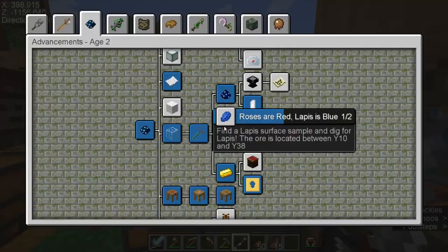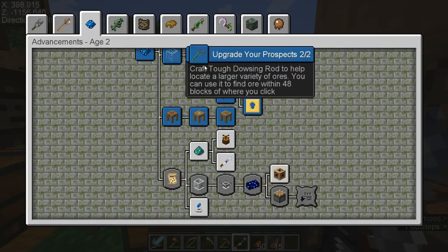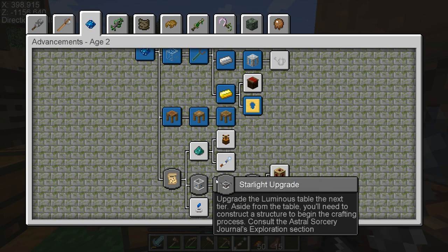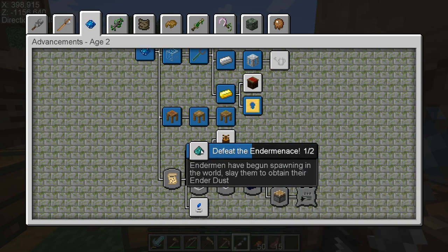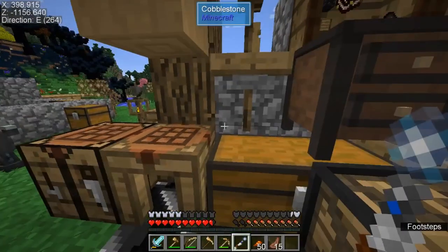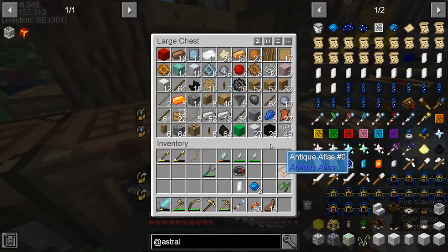Oh come on, not even an advancement. How cruel. I got one — oh, I don't have the stuff. How do I not get that? Oh, because I didn't do this. Okay, but we have this. Then we need to take our marble back.